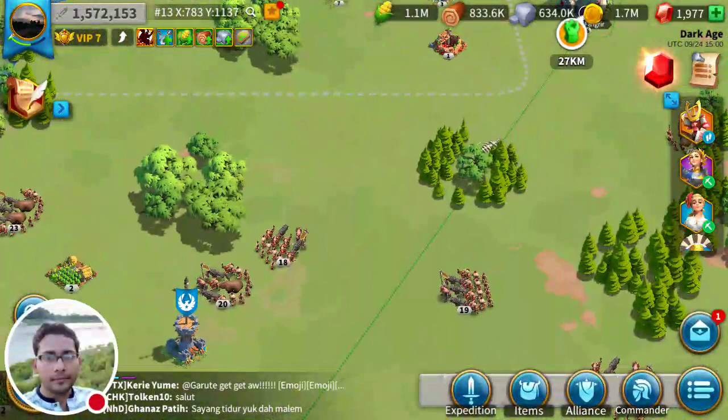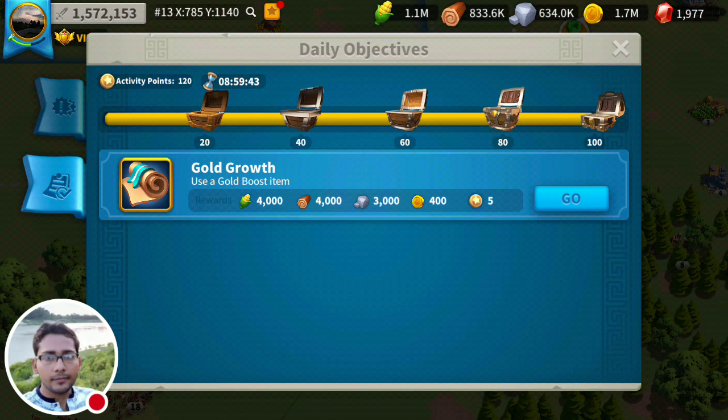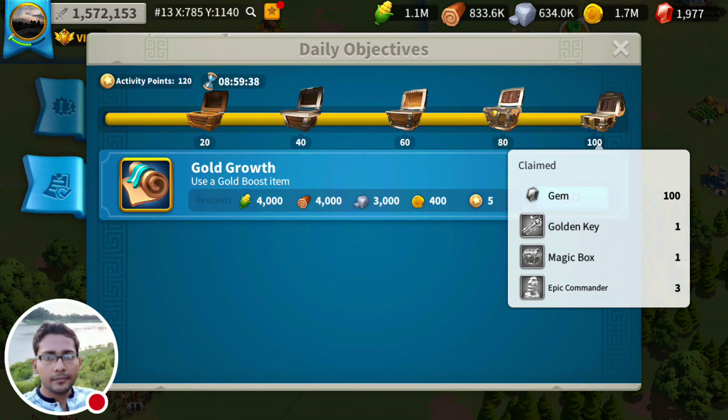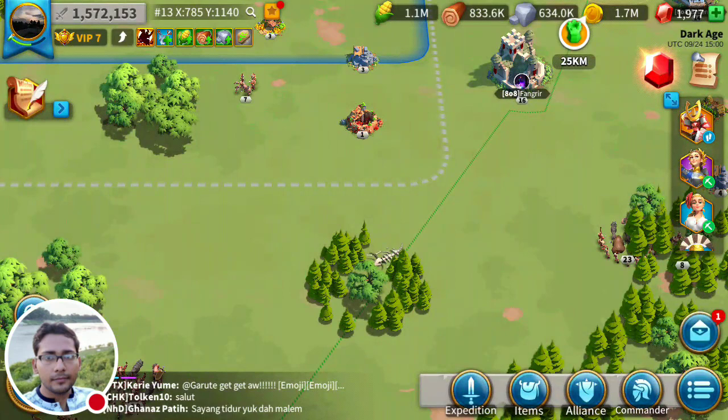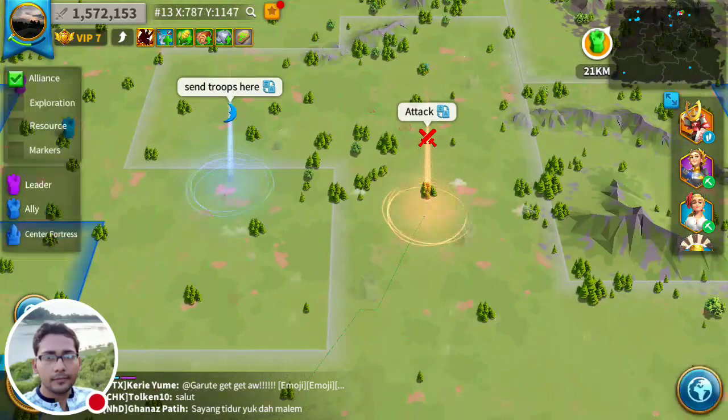Here are the quests. You have to do the daily quest, and after achieving 100 points you can get 100 gems, a golden key, a magic box, and an epic commander sculpture. I'll talk about commanders in a later video — today I just want to talk about the alliance.